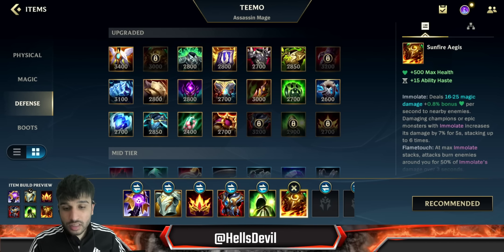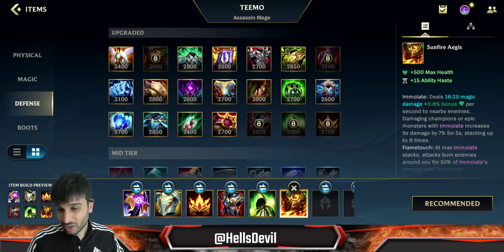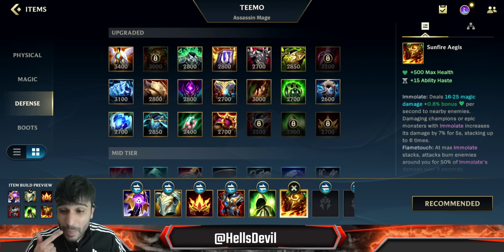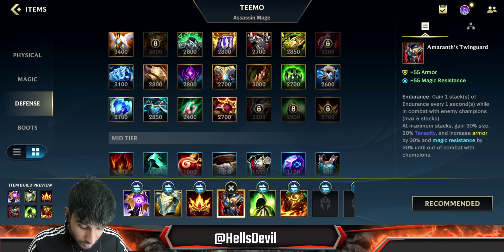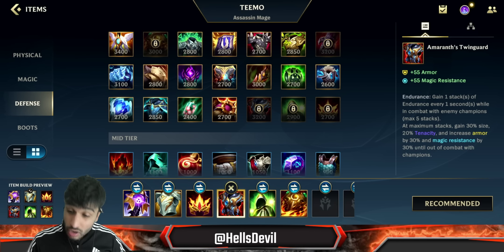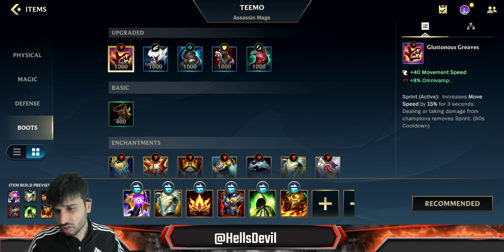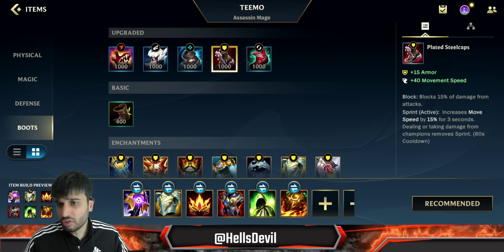Even basic attacking the enemy really hurts them. To put the cherry on top, Sunfire Aegis is your last item. In this particular build you reach it as your final item, and it gives you even more burning damage. You'll have quite a lot of HP and a massive amount of resistances: Searing Crown gives you 50 armor, Twinguard gives you 55 armor and 55 magic resist, and the Armor on Twinguard gives another 30 armor and 30 magic resist. For boots, you can go Ionian Boots of Lucidity, Gluttonous Greaves, or Mercury's Treads.